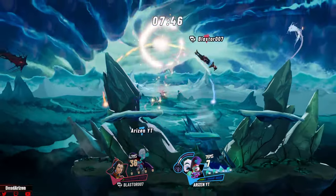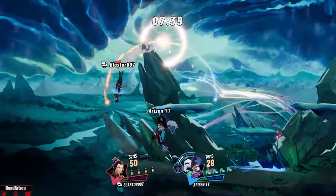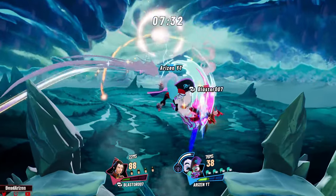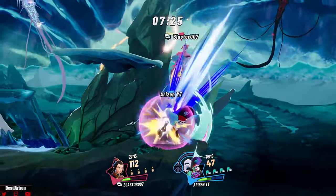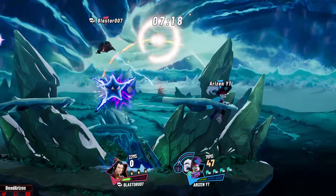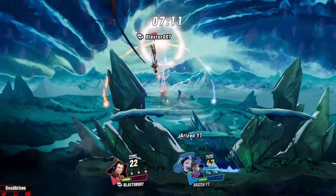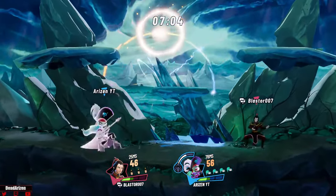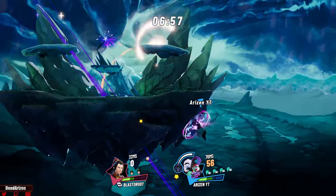If you don't complete the nair you can follow up with up throw into up air — opponents never really expect it because a lot of times you're not going to finish the nair. If you do finish it, it will push away; if you don't, it won't. You can do her up air out of it or other moves. She can follow up from the sky but they sometimes fall out of her multi-hits, which still need to be fixed. You can put them in a tech chase situation.